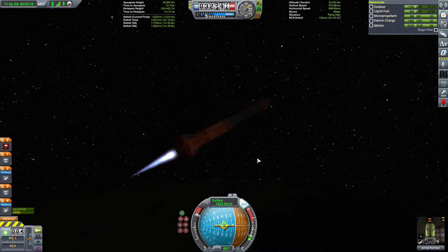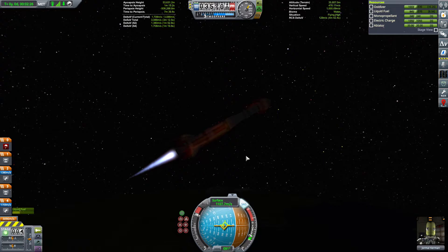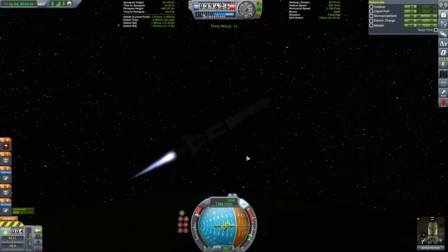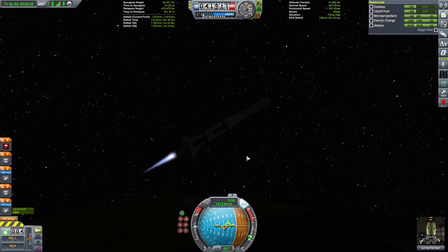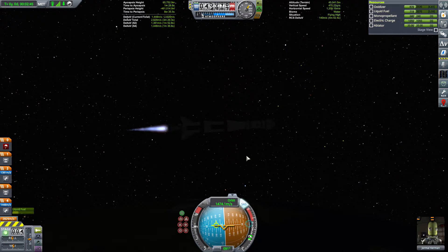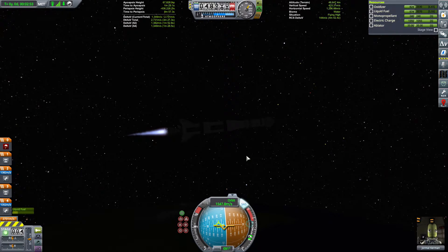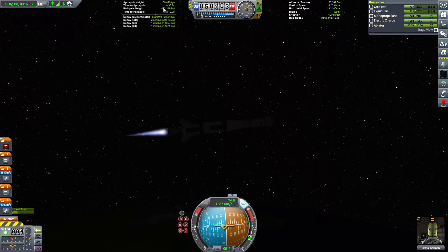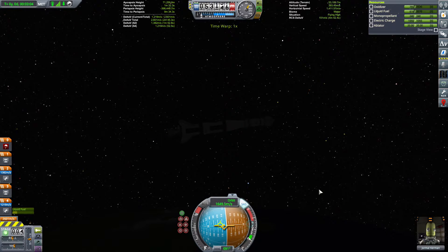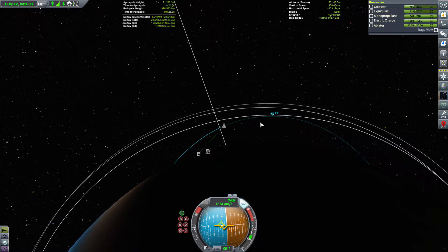Gerade drehen. Der Start sieht eigentlich richtig gut aus. Da sind wir schon auf unseren 70 Kilometern. Was sagt unser Orbit? Sieht gut aus.